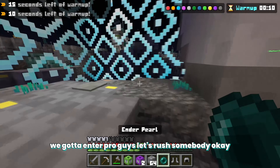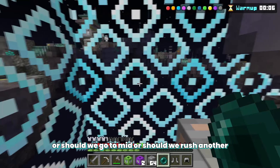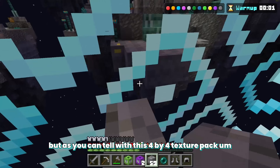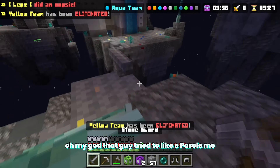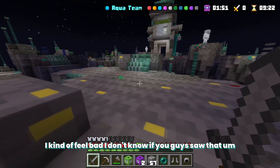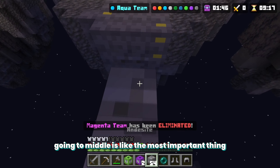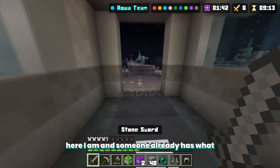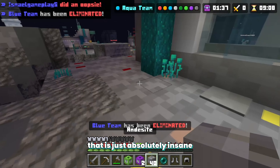Let's rush somebody — should we rush or go to mid? I think it's better to just go to mid. As you can tell with this 4x4 texture pack, all these Skywars maps look completely different. That guy tried to ender pearl but completely failed. Going to middle is the most important thing because that's where all the best loot is. I'm here — and someone already beat me to the middle, which is absolutely insane.